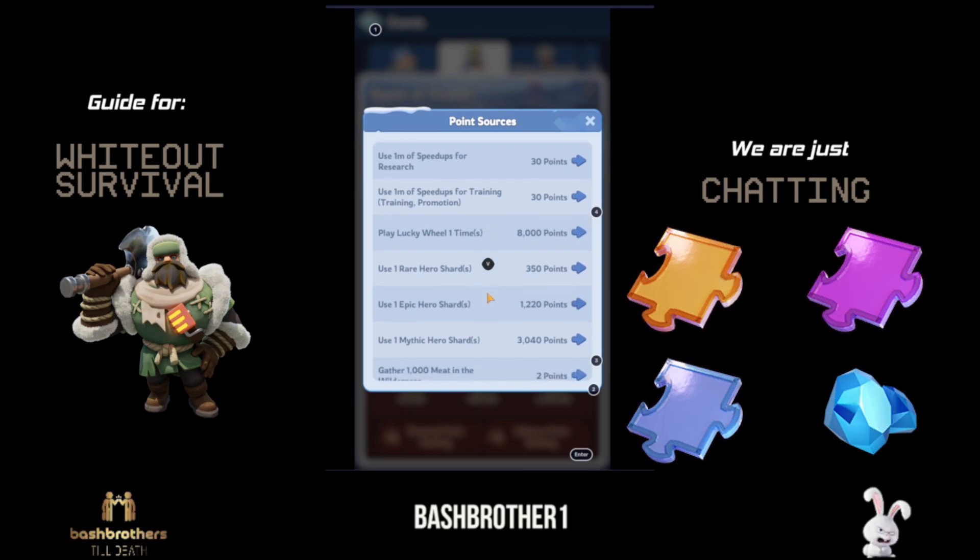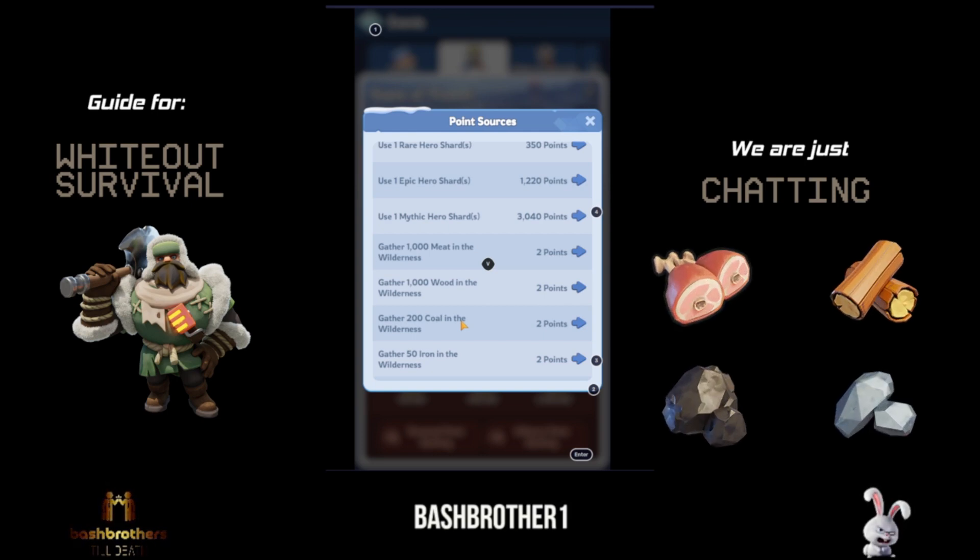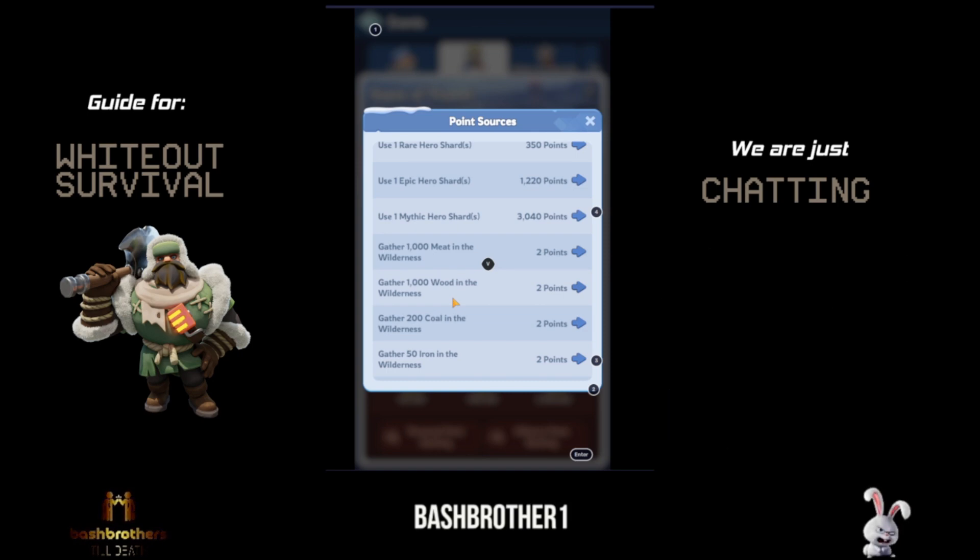You can start using your hero shards here. I like to say free-to-play players are better at gathering than pay players. Gather meat, wood, coal, and iron for points. It'll be hard to get those Level 8 nodes, but get out there, enable your boosts, and it'll be worth it for the points this stage.